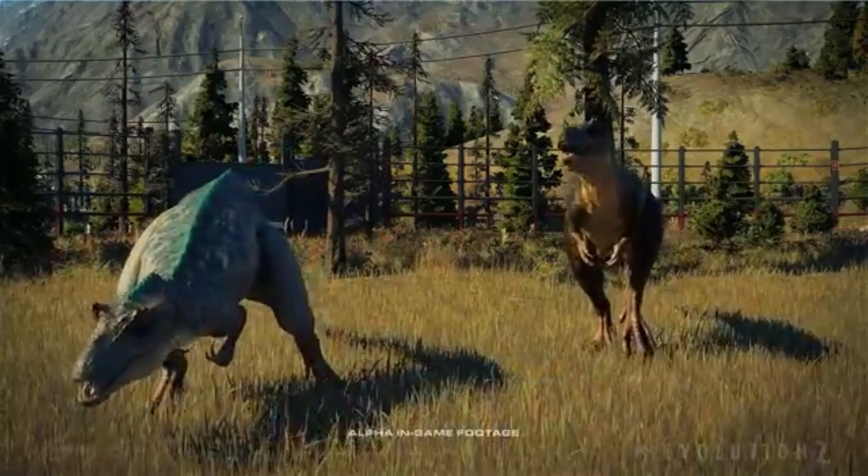In the next screenshot, we've got a turquoise one sniffing the ground while the light green one is just walking around. I'm assuming they can be in pairs. The background is just gorgeous with the mountains and the trees. The Gengosaurs are just chilling. Let's move on to the next screenshot — and you'll see why I think they look like the Gorgosaurs.